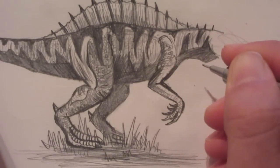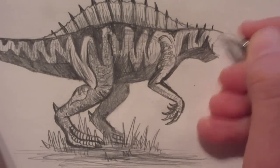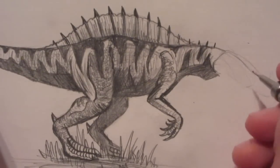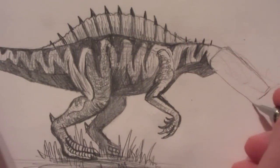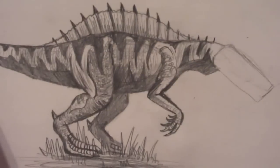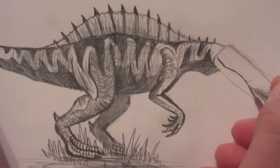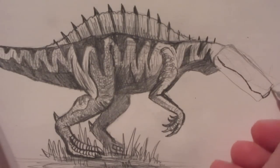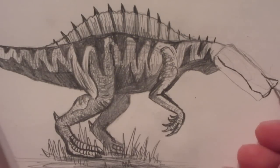But now that the days are becoming shorter, it's getting darker outside, so I have to use man-made light, which usually doesn't look as good as outdoor light. So now I can put in the snout of our Irritator. This is very similar to Spinosaurus — it's got this knob at the front of the snout.